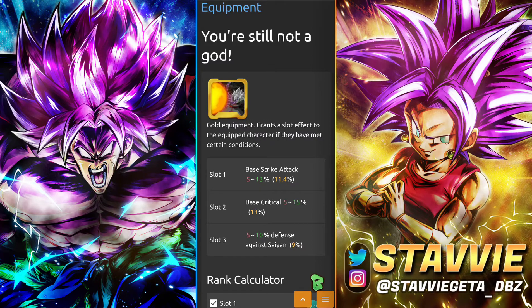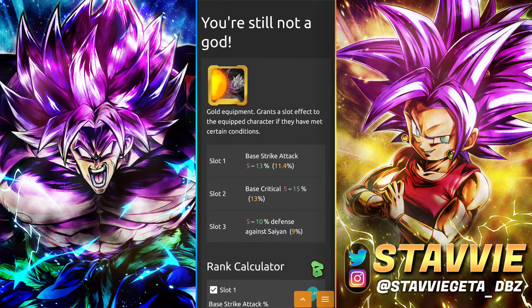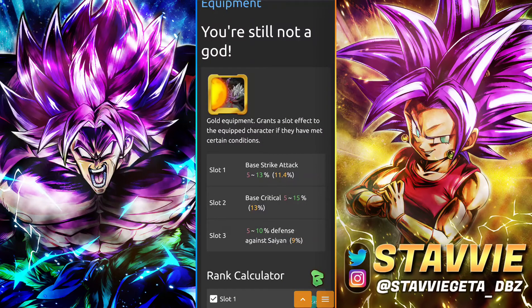Next we've got You're Still Not a God, which is Strike Attack, Critical, and Defense against Saiyans. None of them are really astronomical, but you can farm this one right now via the Vegito 50-stage battle that's going on. It applies to Future Powerful Opponent members. With Saiyans being a pretty common threat in the meta, and since he's not really the tankiest of boys, it's not necessarily the worst equip to have — not the best either, but pretty good.